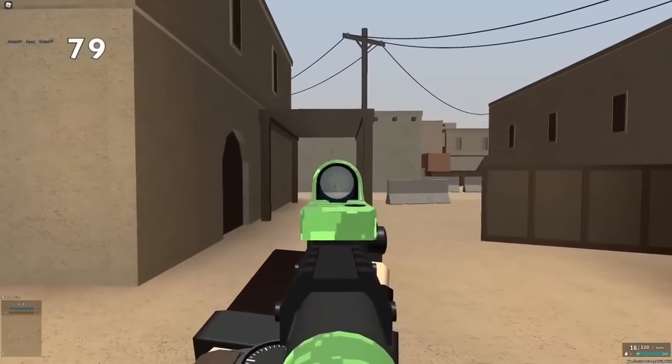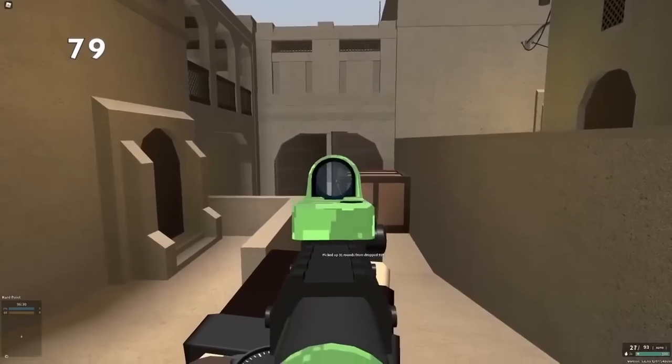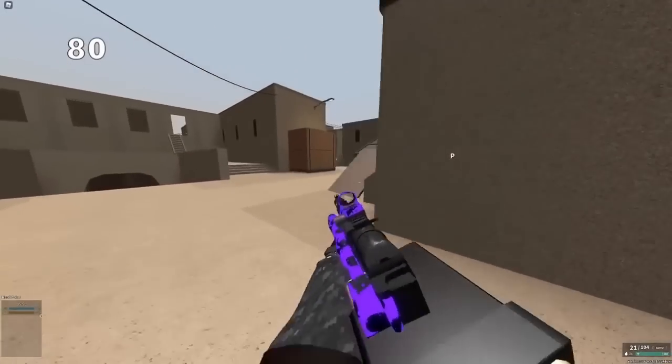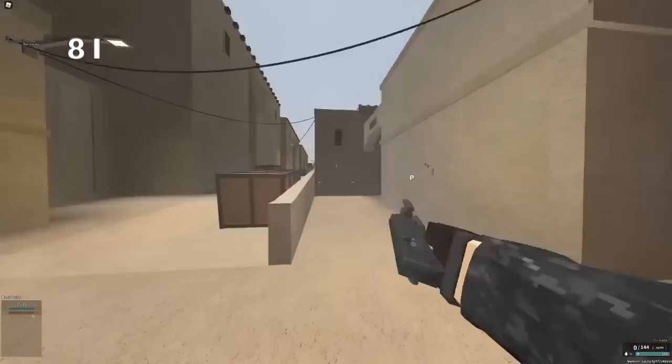For some reason, drop-shotting players will make you almost always win fights just because nobody drop-shots in this game and they won't aim down usually. Fast walk speed on guns tends to be overlooked. Check this in advanced stats. That's why some stuff like Ramu stock are actually pretty good.